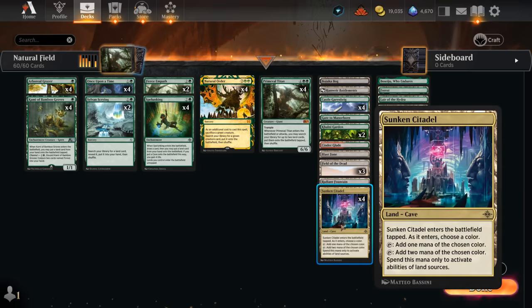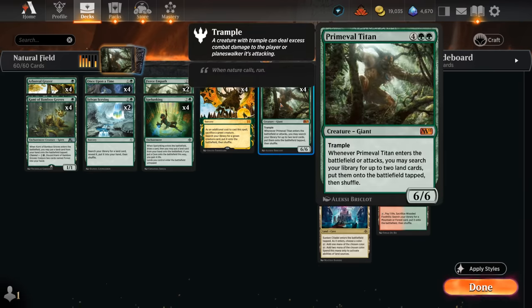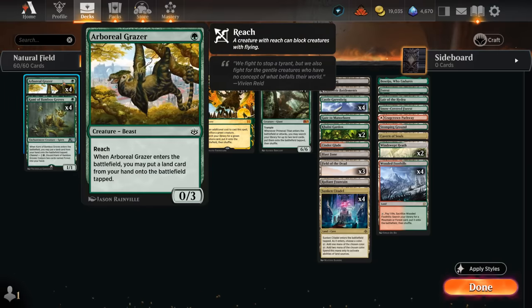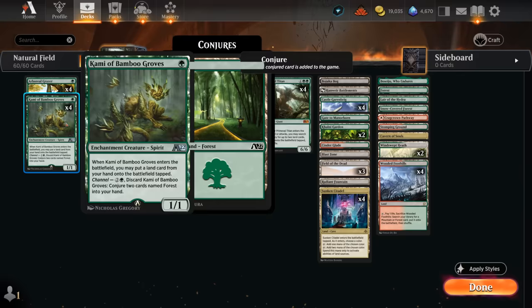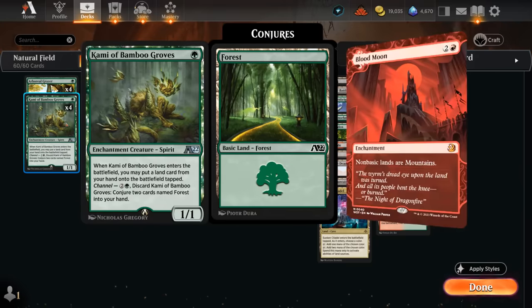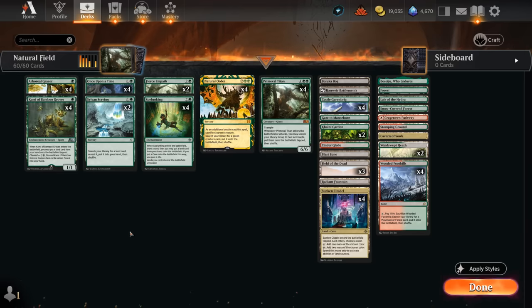Castle Garenbrig is already capable of casting Primeval Titan out of schedule, but now with Sunken Citadel contributing 2 mana towards activated abilities over lands, we can help pay for the ability on Castle Garenbrig — that's how we can cast a turn 3 Titan. If we started off with a turn 1 Arboreal Grazer or the Kami of Bamboo Groves putting an additional land onto the battlefield, Kami can also be channeled to get 2 Forests, which is helpful when playing around cards like Blood Moon, which can otherwise shut down all our non-basic lands.